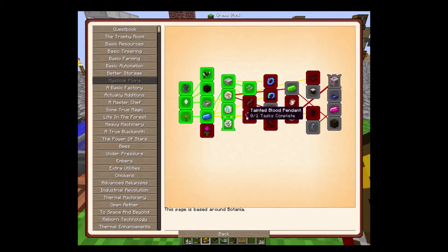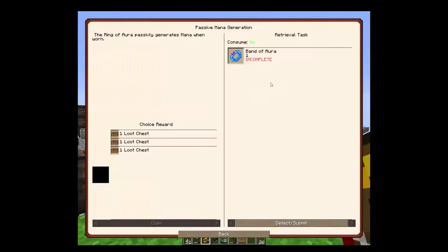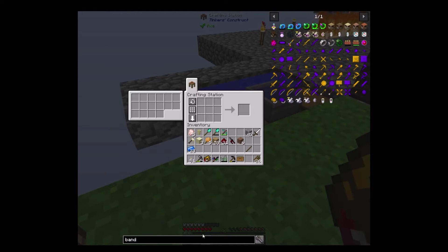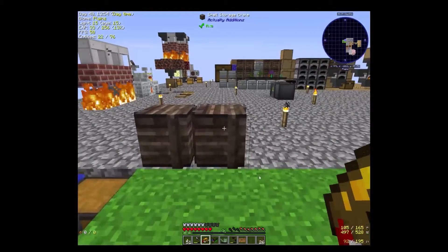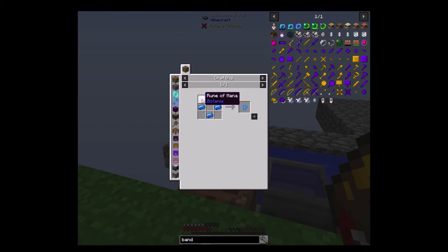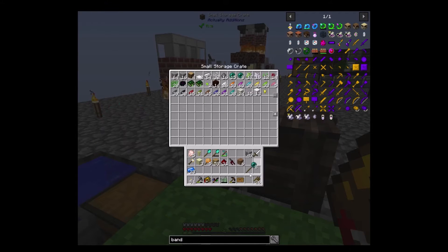I kind of want to make a passive mana generation personal mana storing device. So let's just go through this route. We need to make a band of something — band of mana, band of... Here's a question: did it take my mana? It did! I didn't realize that. Three mana steel ingots and a mana pearl. Let's go ahead and make up a few of these.